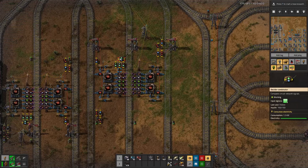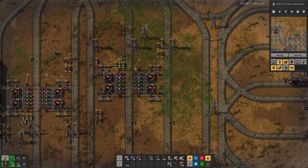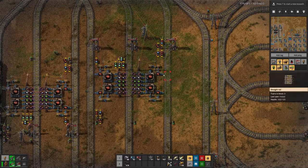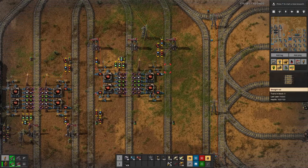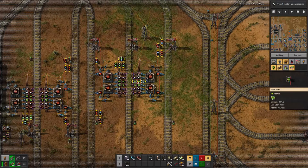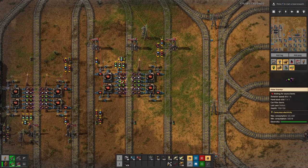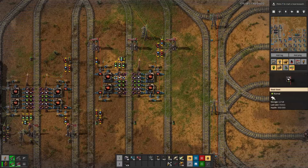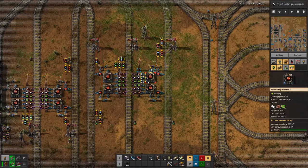All the stations now are controlled with the new logic where we basically set the train limit based on what we have in the chest. For the pickup it's just a simple limit — if you're above that limit we allow trains to come in. For the delivery it's a bit more complicated, especially where we have multiple items delivered, so there we have different limits for the items in the correct ratio, and only if we have all items in sufficient quantity do we not allow a train coming in.